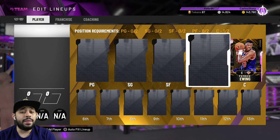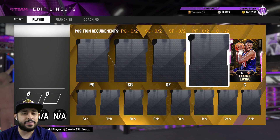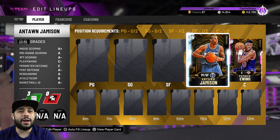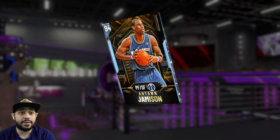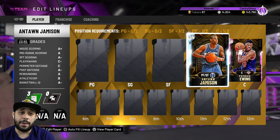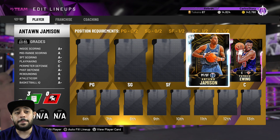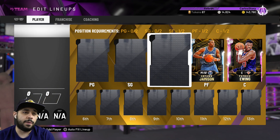At power forward I ended up getting somebody who used to be the cheesiest card in 2K19 — this year he's not as cheesy but he's still joining the squad, and that of course is Jamison. They actually made him a small forward too, so I might run him there. I need rebounds to evolve him and he actually becomes a pink diamond. He doesn't have Base 11 this year, it's a lot slower, and he doesn't have Hall of Fame Range Extender either.